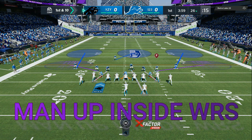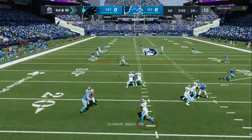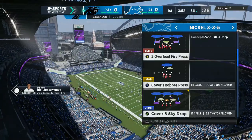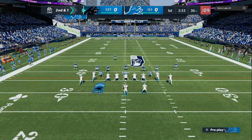The first setup is: man all the inside wide receivers up, as you can see on the screen. I am playing cover 3, I like to have my zone drops at 10 — that is very, very important — so continue watching the entire video for the different setups. You can see we give up the underneath row; this defense is gonna force your opponent to make the correct read.